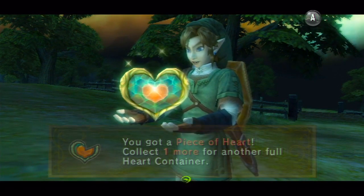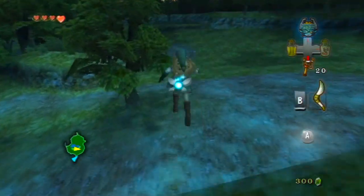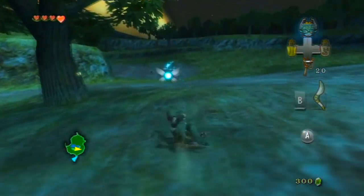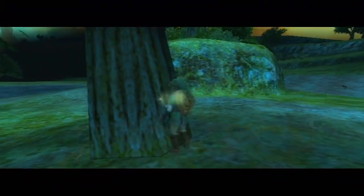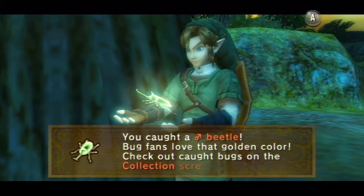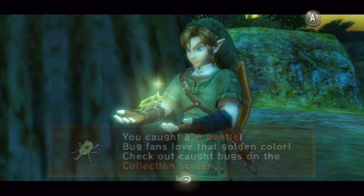With one more, we'll get another full heart container — yay! Alright, so now we're going to run down here because it's the quickest way, and we are going to find this little trinket. Pick it up, and it is a male beetle. Bug fans love that golden color.